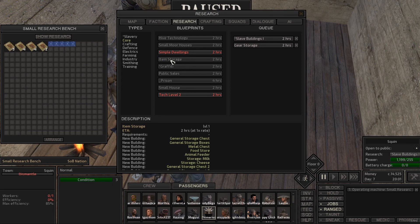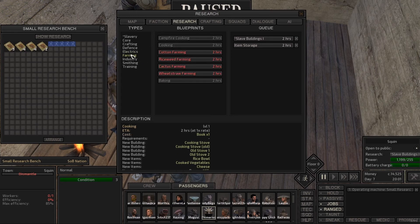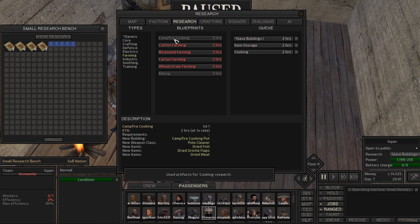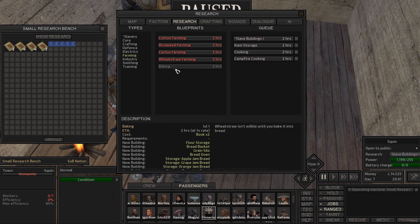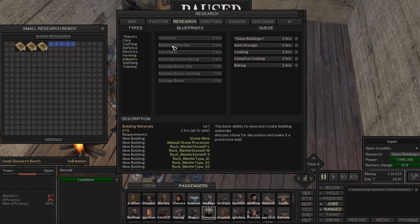Gear storage, item storage — turn up gear store, go on item store. Prison, public sales, graffiti — no. Hive technology, crafting, fabric, metal fencing, makeshift walls, electrics, gas lanterns, fuel generation theory, wind generation theory, indoor lighting, farming. Something's wrong with one of my mods — I can only make campfire animal craft beds compared to camping beds and I don't know why. Cooking — campfire cooking, baking. Industry, building materials, manual stone processor — this will help at the top with everything. Iron plates, improved stone mining, storage boxes ore — yes.